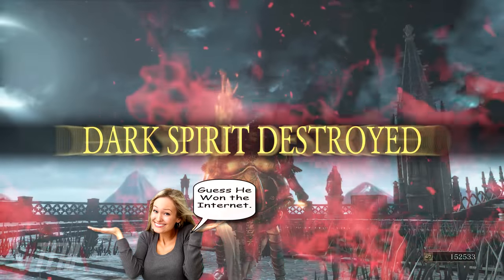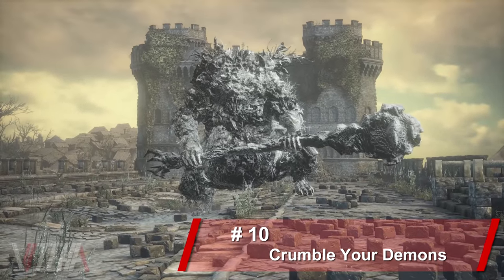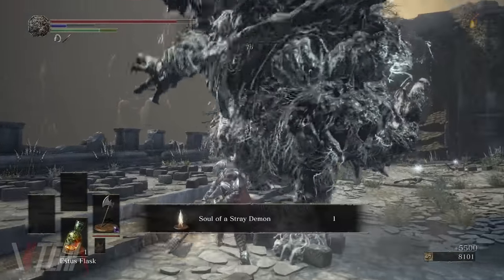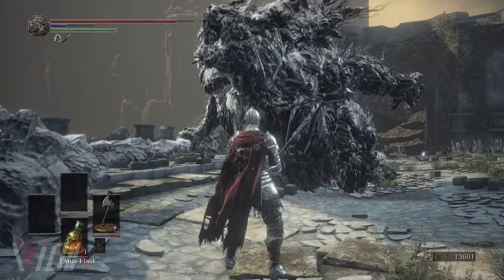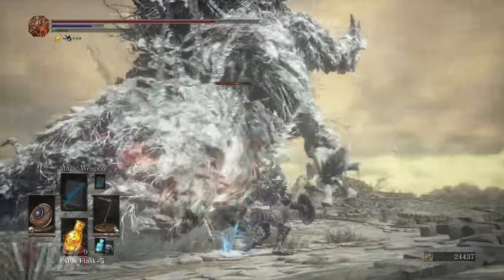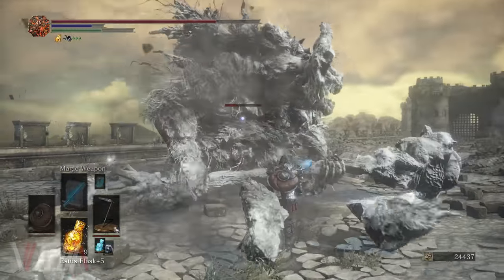For the first one we're going to take a look at the Stray Demon. What you probably already know is that you can kill him. But what you may not have known is that he can die in several different ways. He can obviously die in a completely normal fashion, or if you continuously strike the same leg it will crumble, causing the Stray Demon to fall down legless in an almost helpless fashion.